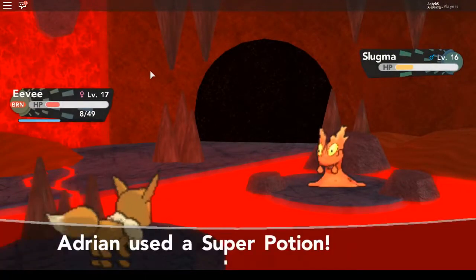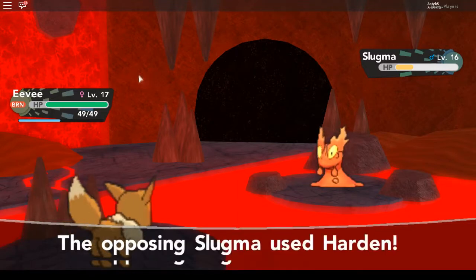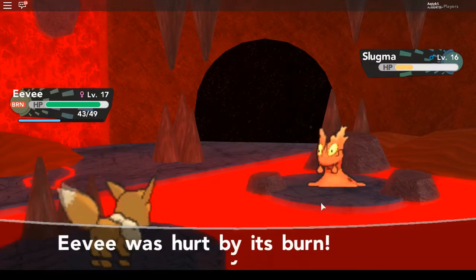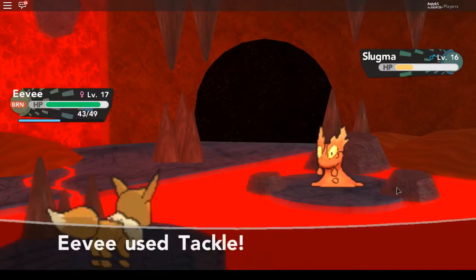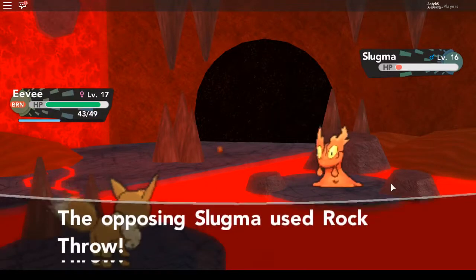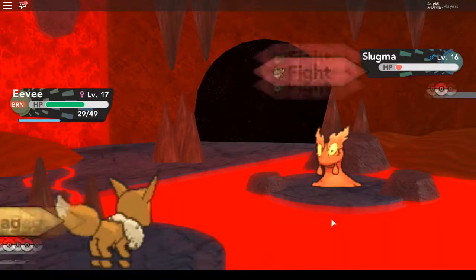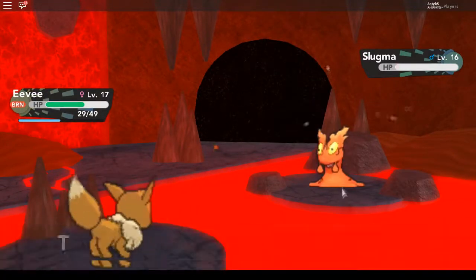I didn't buy any Burn Heals because I'm so smart — we're going through a volcano and I didn't buy Burn Heals. Seems like a good idea. Eevee tackles it again and it knocks out the Slugma.